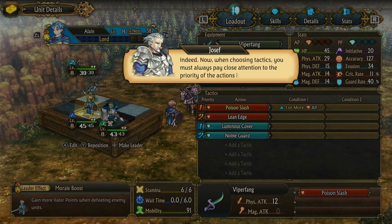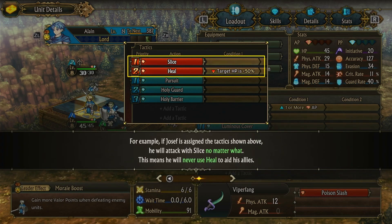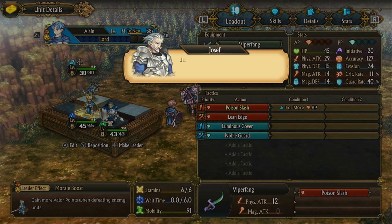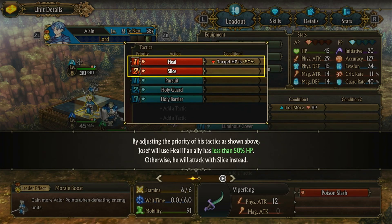Indeed. Now, when choosing tactics, you must always pay close attention to the priority of the actions listed. On a character's turn, they use the highest skill on their priority list with conditions that have been met. For example, if Joseph is assigned the tactic shown above, he will attack with a slice no matter what - this means he will never use heal to aid his allies. In other words, the skill I'd like soldiers to use first should be assigned at higher priority. The more narrow the conditions for skills used, the higher priority I'd suggest you give it. By adjusting the priority of his tactics as shown, Joseph will heal if an ally has less than 50% HP, otherwise he will attack with a slice instead.